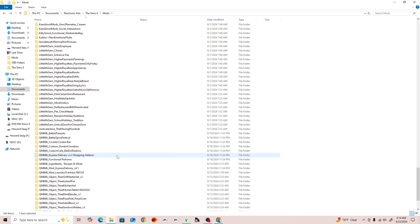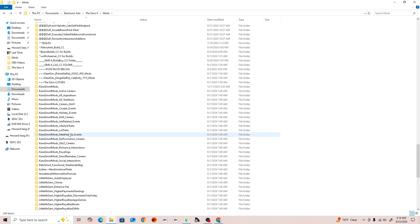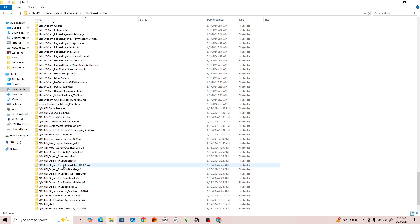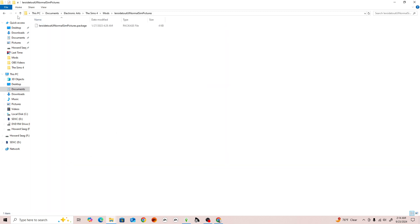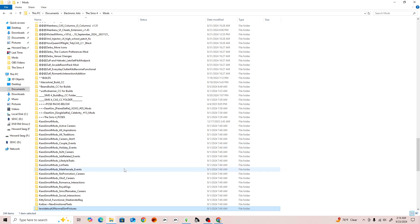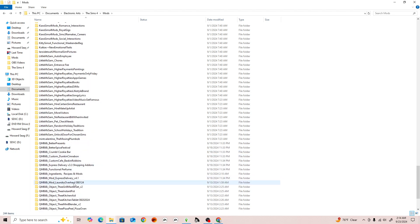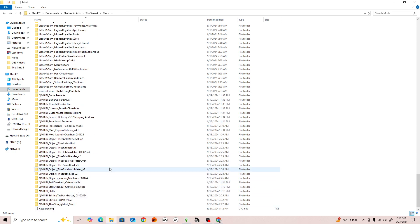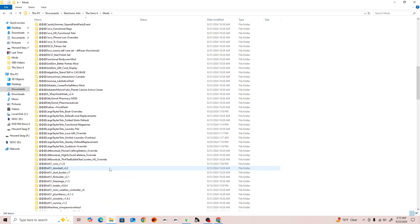The remaining mods at the bottom aren't under a specific category — I have a lot of Kiara Sims 4 mods, Little Miss Sam, and Q and BB mods, so I just added them at the bottom since I know where to find them. My folder is organized enough that I know where everything is.